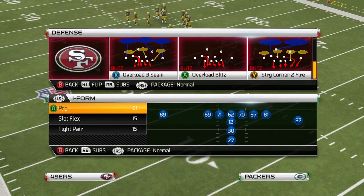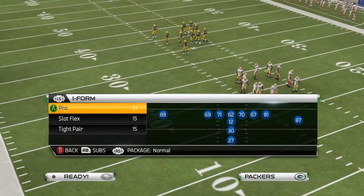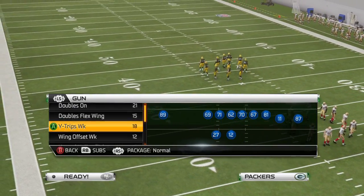Hey, what's up, Jay here bringing you a quick tip out of the nickel cycle. It's overload three seam, and it's six-man or five-man blitz, whatever your preference.